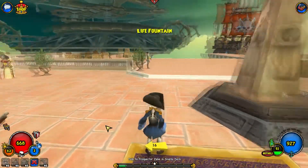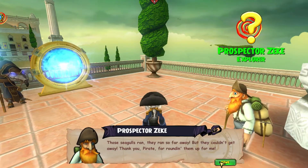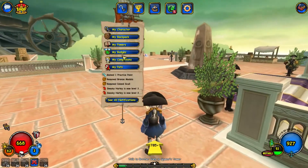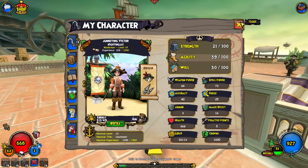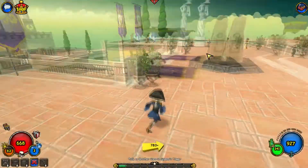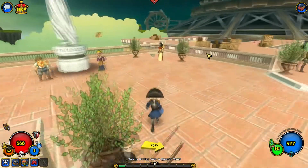I didn't realize that you could just press the life fountain — I guess Gronkia doesn't have a life fountain. Here we are at Sylvea with Prospector Zeke. You're welcome, Prospector Zeke! So we finished the Flock of Seagulls quest and got one practice point. I have five practice points. Let me know down below if you want me to use my points for any certain thing in particular, because that would be helpful. Maybe witch doctor stuff, maybe buccaneer stuff if I ever get a sword — you never know.